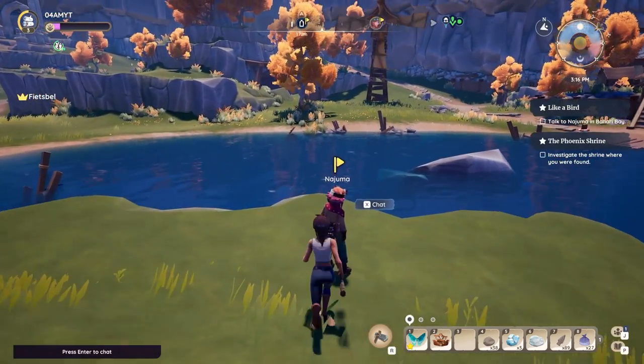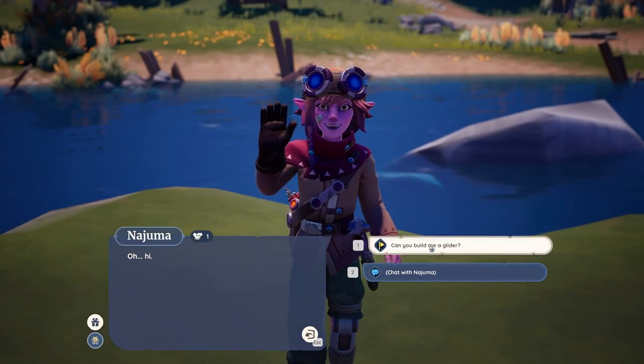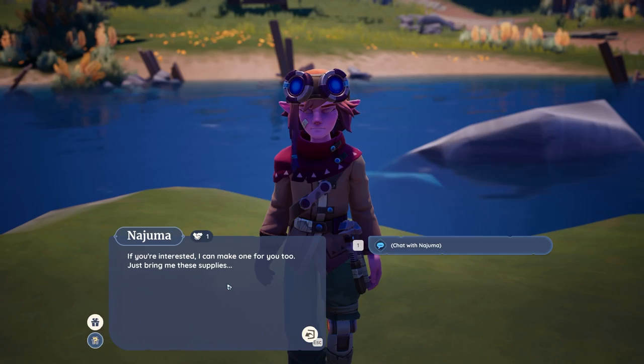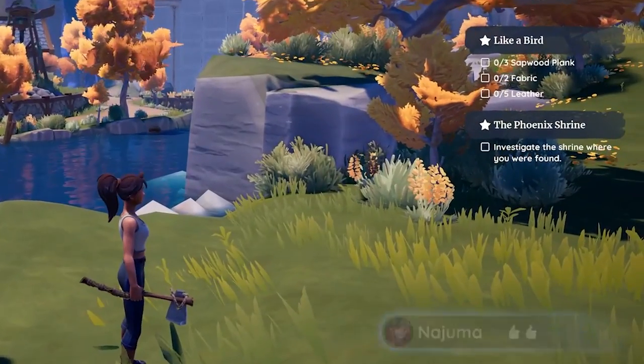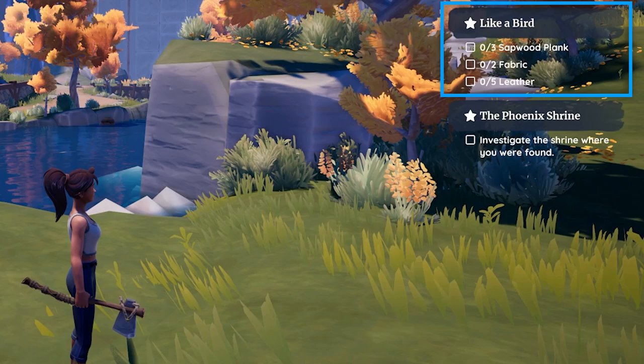You want to talk to Najuma and ask if she can build a glider for you, because this will give you a follow-up quest for which you're gonna have to gather different types of resources: three sapwood planks, two fabric, as well as five leather.